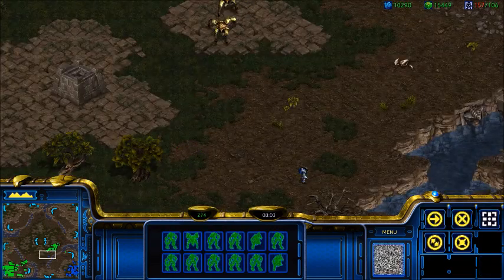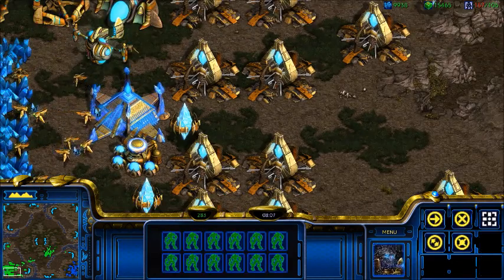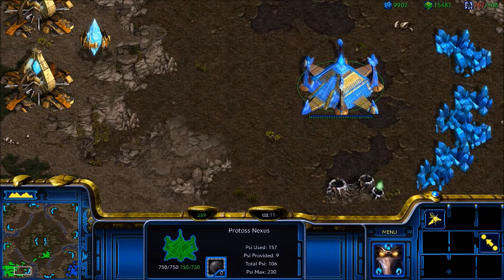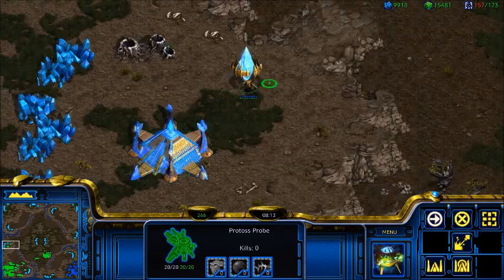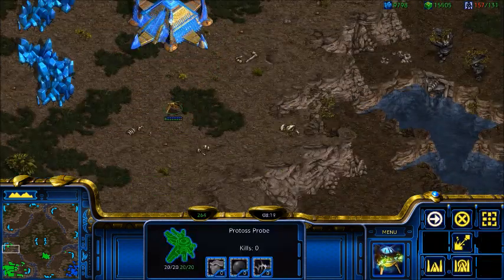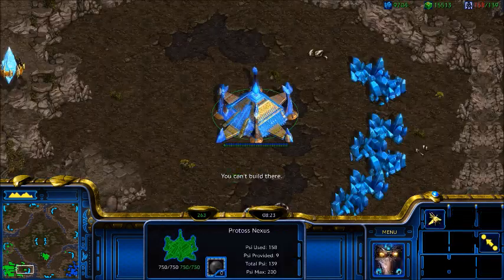For nexuses or bases, I hotkey them 0, 9, and 8, because 0, 9, and 8 are closer to P for probes. It makes sense because my units are on the other side of the keyboard, so I don't confuse which buildings are for which.